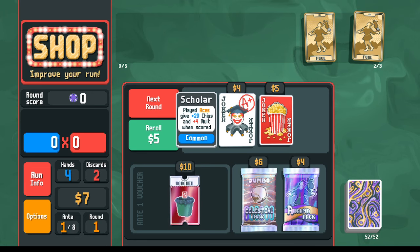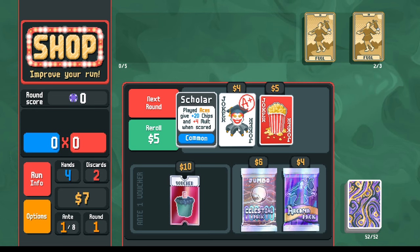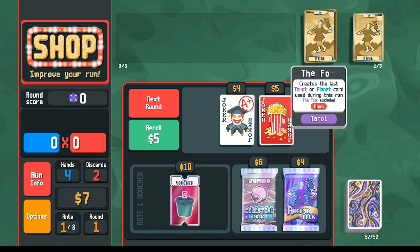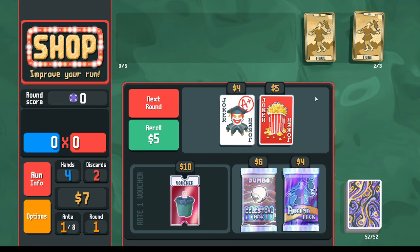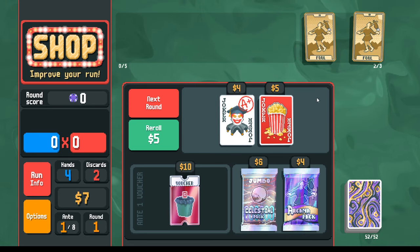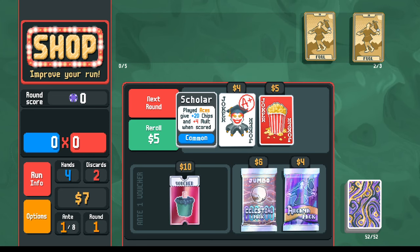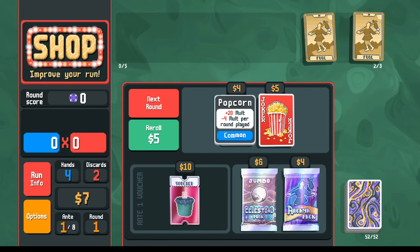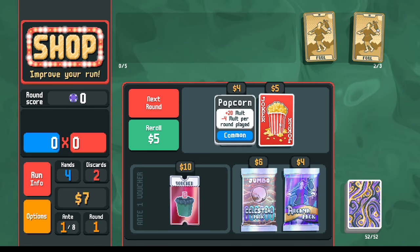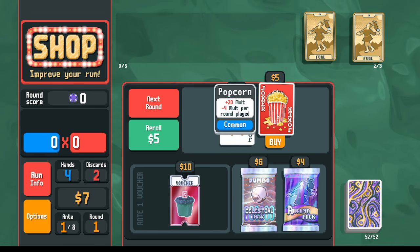The Scholar is going to be the best long-term scoring option, but it only works for aces and we only have two discards, so it may not be easy to get aces consistently. Knowing this, once I have the Scholar, I can use my Fools to look for a Death card — which would instantly create three aces — or a Strength card to turn all my kings into aces. However, I think the Popcorn is going to be more stable short term, buying us maybe three rounds of survivability.